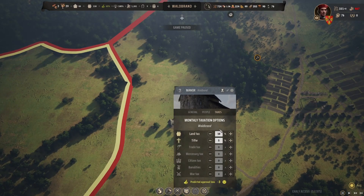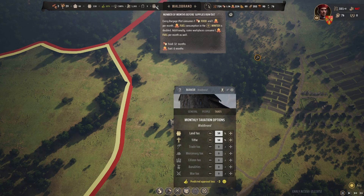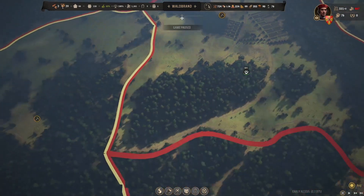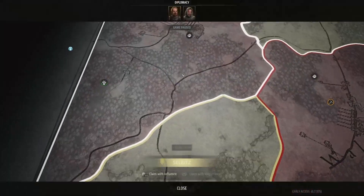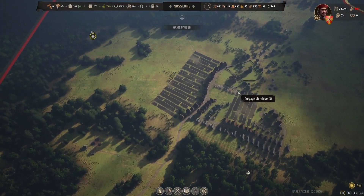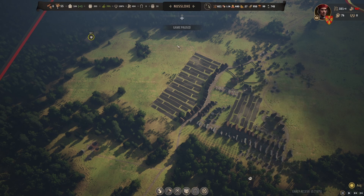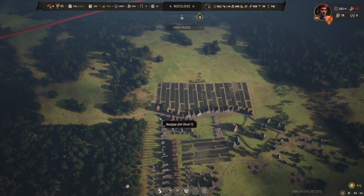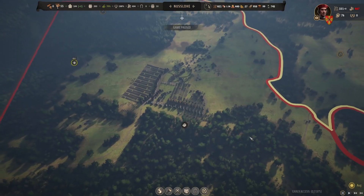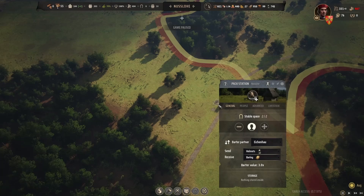I'm going to work on bumping up my tithing since I've got tons of food in pretty much everywhere. I'll bump up my tithing in each of these locations to get some more influence and prep for going to war. I also need to get a bit more money so I can finish outfitting my retinues and get some more armor to help protect my troops. Then I think I'll go to war.